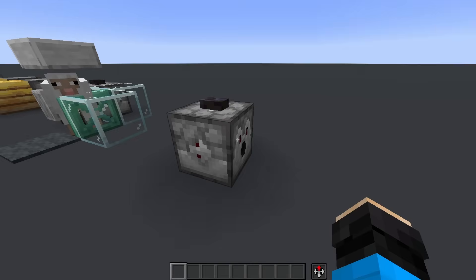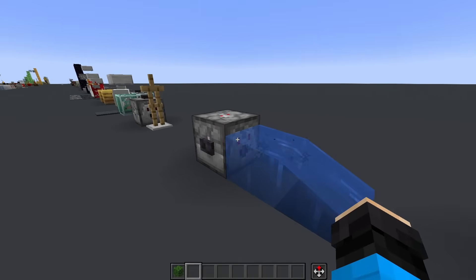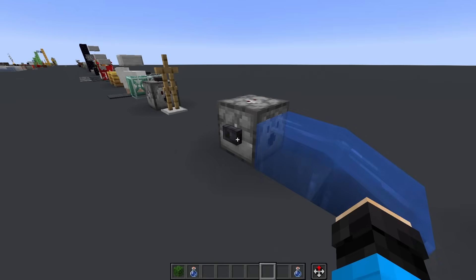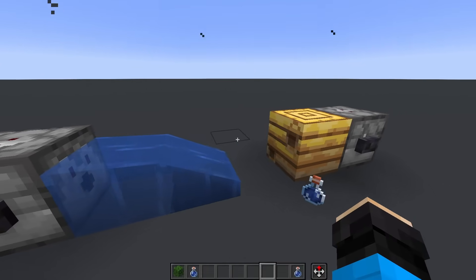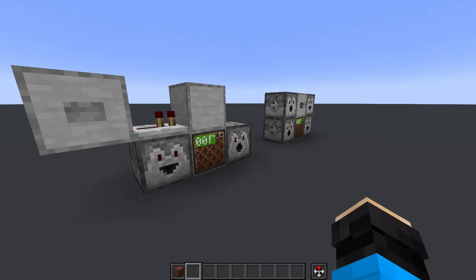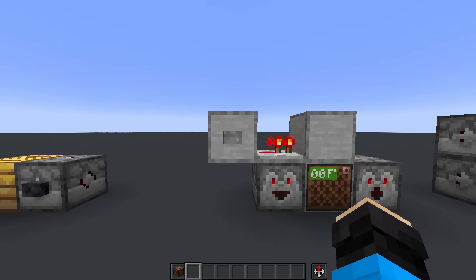A dispenser can also place armor stands in the space they are facing. Empty bottles can be filled with water if facing a waterlogged or water block, or with honey if facing a full beehive or nest. The bottle is dropped if there's no room in the dispenser for the filled bottle — note this also applies to buckets. Droppers and dispensers are one of the few components that are affected by quasi-connectivity, just like pistons, so even setups like these still work.